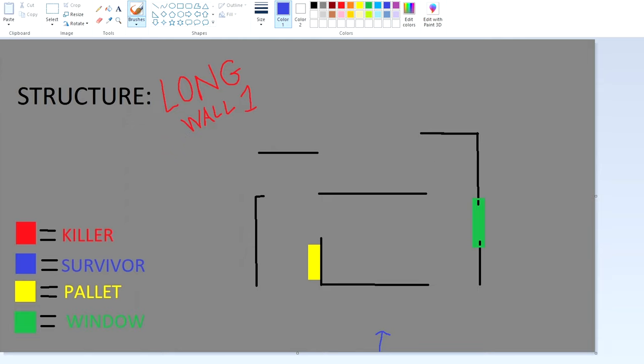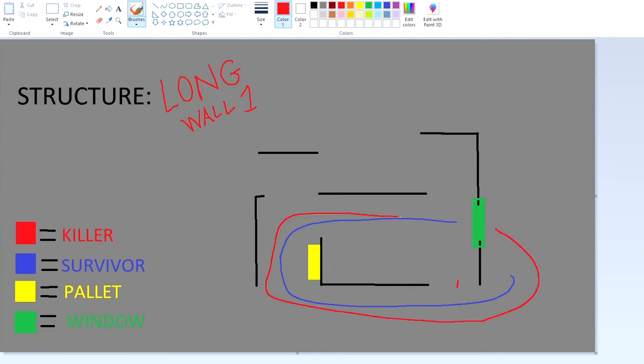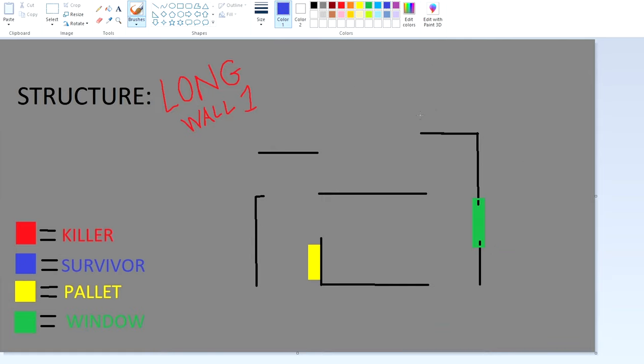There are many different ways to run this tile. In my opinion, the best way to run it in the best case scenario is you don't want the killer to mind game you through this part. But let's say the killer just follows you blindly — this would be the best way to loop it, and that's where you get the most value. Most of the time you're going to be looping this tile like this, hitting this vault, and the killer is going to be mind gaming you from this section right here.